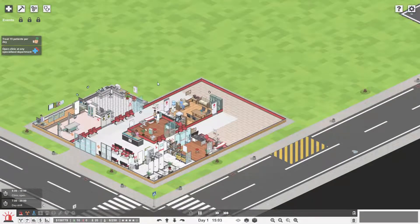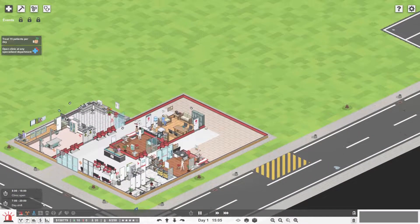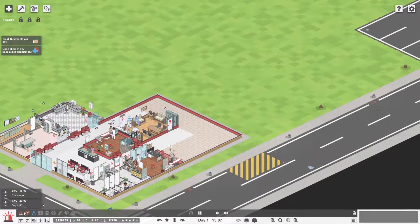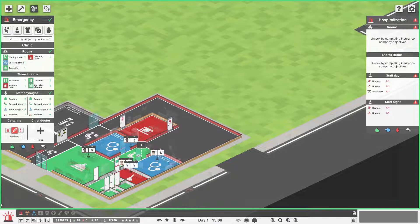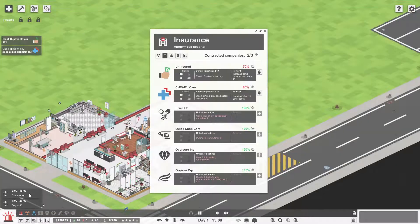At the moment we've got no hospitalization going on, no other clinics, and we probably need to open another specialized clinic somewhere. We haven't even started getting close to hospitalization for this. We can only unlock it a little bit later if we get to the insurance industry bits and pieces. If we look over here, opening a clinic at any specialized department gets us five ambulances. So we'll need to get that hospitalization, but probably just step by step as we go.